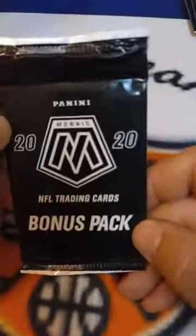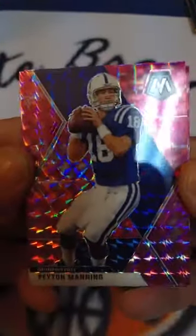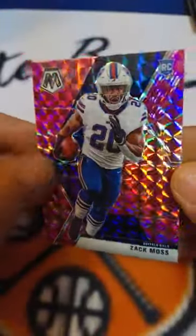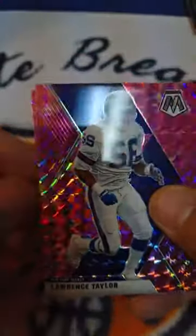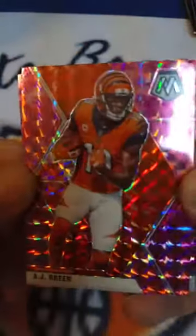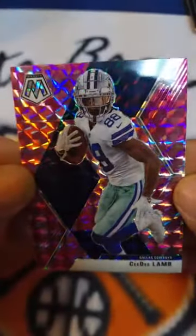Moving right into the bonus packs - all pink, three in each one. Good luck. First pink pack: Peyton Manning Colts pink, Eddie George Titans, and Zach Moss Bills rookie - all pinks from here on out. Boyd Bengals, Lawrence Taylor Giants, Hall of Fame Michael Irvin Cowboys. AJ Green Bengals, Joe Namath Jets, and a CeeDee Lamb Cowboys rookie - nice card.